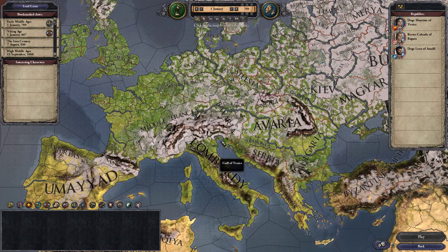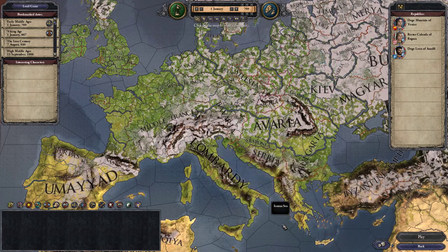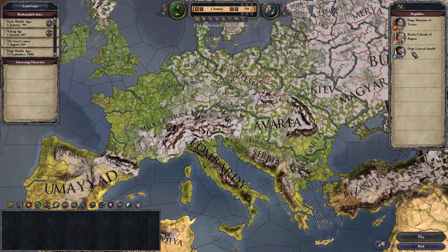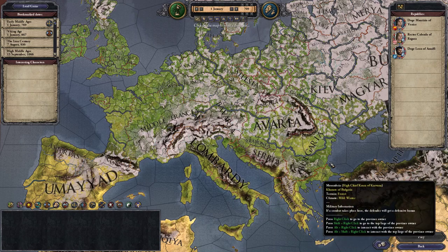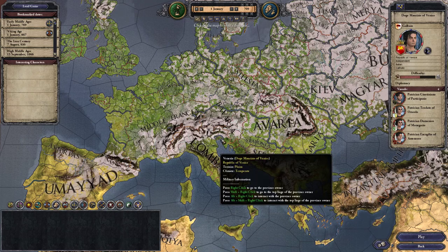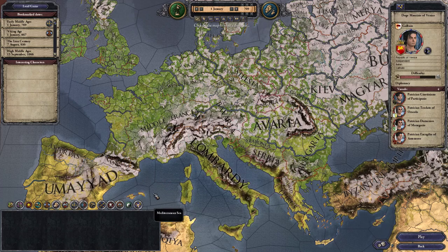The playable republics are Raguza, which is somewhere down here; Amalfi, which is over here on this coast; and Venice, of course, which is here but also all over the place. I believe Venice is the only one that is actually independent — all the others are part of a larger empire, such as Amalfi being part of the Byzantine and Raguza being part of Lombardy or something like that. I don't really see all that much difference between them so we're going to play as Venice — it's just a little bit standard.